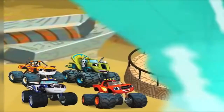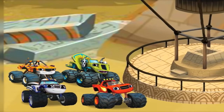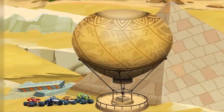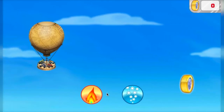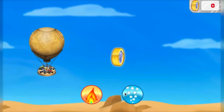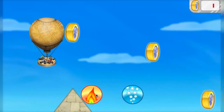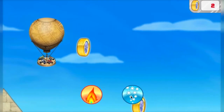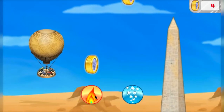We're far away, but monster machines never give up! We keep on rolling! Let's head back! First, we need to get over these pyramids. And look! There's a hot air balloon! Press the hot air button to go up. Press the cold air button to go down. We need to collect as many golden tires as we can along the way to build a blazing speed! Watch out for storm clouds and whirlwinds!